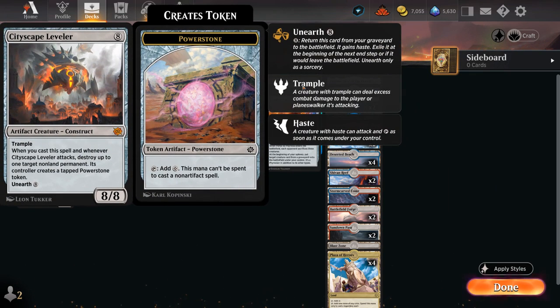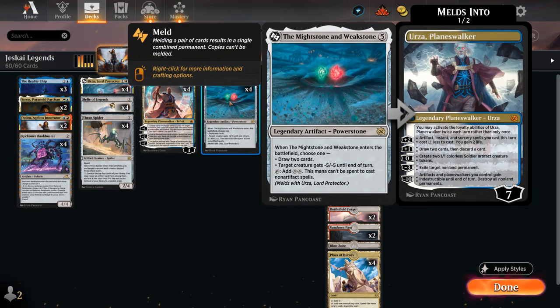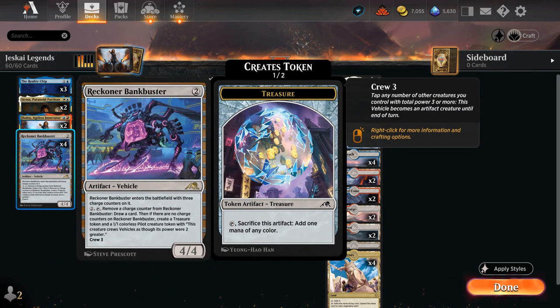That can allow us to add more creatures to the board and eventually ramp into some eight and nine mana artifacts such as Cityscape Leveler, which can destroy an opposing non-land permanent when it gets cast, and whenever it attacks can even unearth it for eight mana to bring it back one last time. Then there's Portal to Phyrexia, making the opponent sacrifice three of their creatures when it enters the battlefield, and then every upkeep we can bring back a creature from the graveyard. We can ramp into these expensive artifacts also thanks to the Mightstone and Weakstone, which can enter the battlefield either drawing two cards or giving a creature minus five minus five — perfect for taking out a Shieldroot at five toughness. It can tap for two colorless and much like other Power Stones, this mana cannot be spent to cast non-artifact spells.